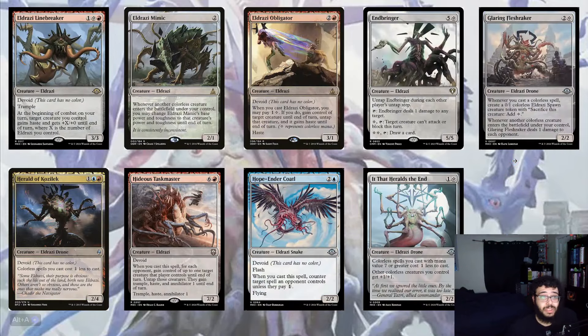Eldrazi Linebreaker is one of the new cards, for a Waste and a Red with one colorless. At the beginning of combat on your turn, each creature you control gets Trample, Haste, and +X/+X until end of turn where X is the number of Eldrazi you control. Really powerful and disgusting — this deck will create a lot of Eldrazi with Spawns and Scions. Eldrazi Mimic from Oath of the Gatewatch was also pretty disgusting. Then we have Eldrazi Obligator, Endbringer, and Glaring Fleshraker, which is a new card — whenever you cast a colorless spell, create a 0/1 Eldrazi Spawn token, and whenever another colorless creature enters the battlefield under your control, deal one damage to each opponent. It triggers off artifacts too.